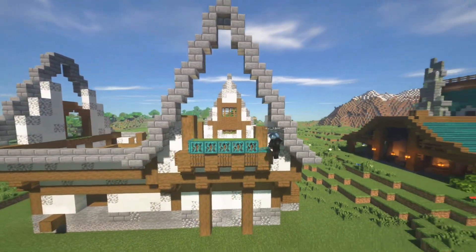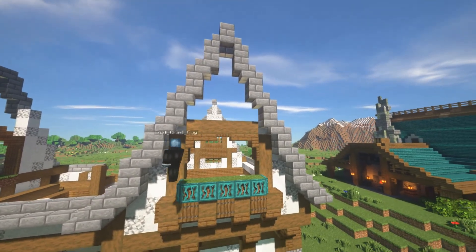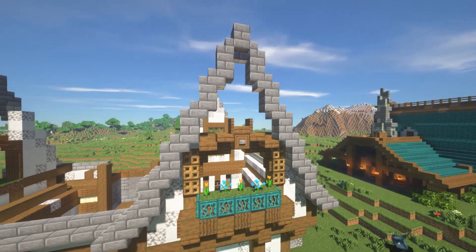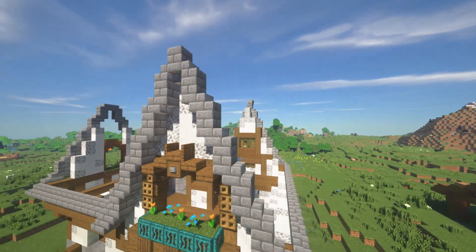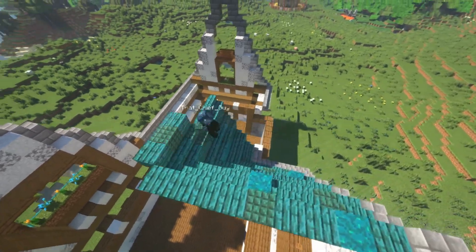Swinging around the back, I wanted to make a little balcony lookout, so I added some trusses to create a little flower bed. I'm designing an arch right now with some window shutters and crown molding at the top — and I really like the way the crown molding came out with the use of the spruce trap doors. I was very happy with it.